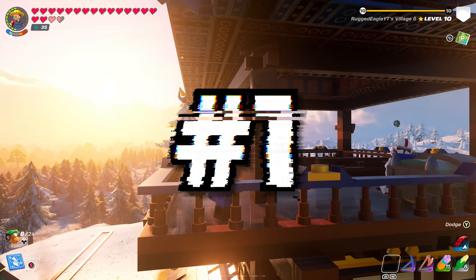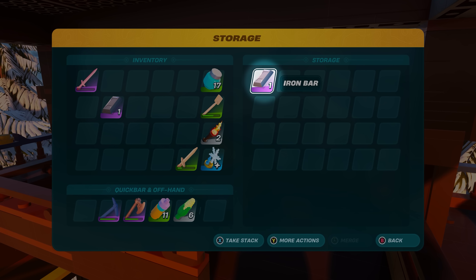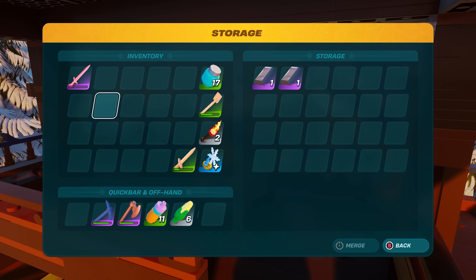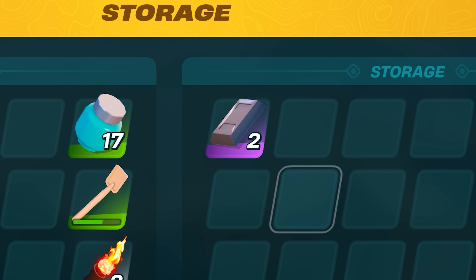Number 1: Items not stacking inside of chests. I have one iron bar in my inventory and one iron bar in the chest. If I go to deposit the iron bar from my inventory into the chest, it creates an entire brand new slot. Why does it not just simply stack onto it?